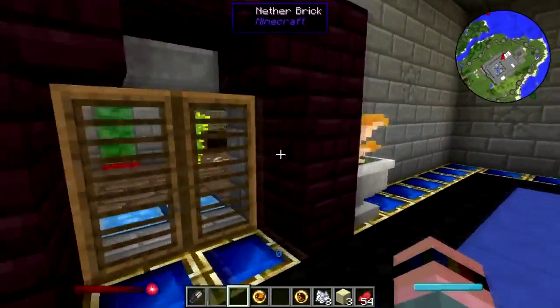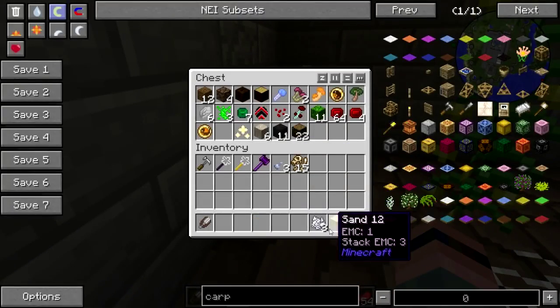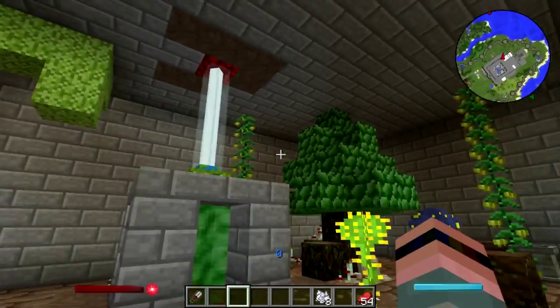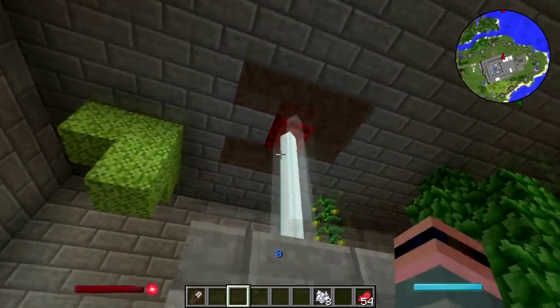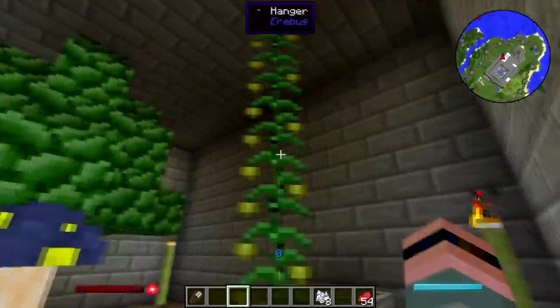The Erebus room — I went overboard and had way too much fun with it. The portal has this beacon thing going on, so I thought it'd be cool to make it look like the Erebus is leaking into the overworld, so I brought in some of the stuff — some of it is legit, some of it is not.